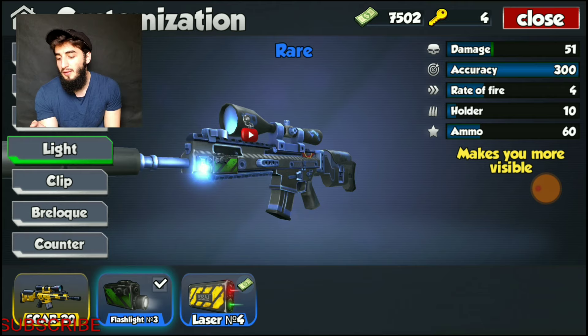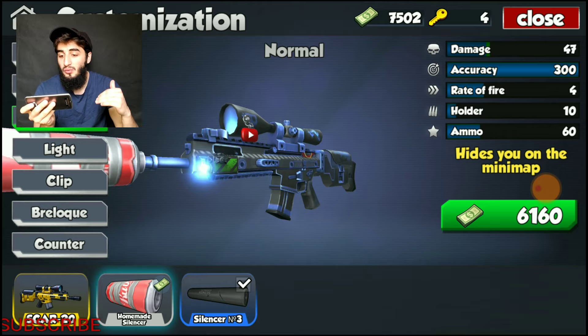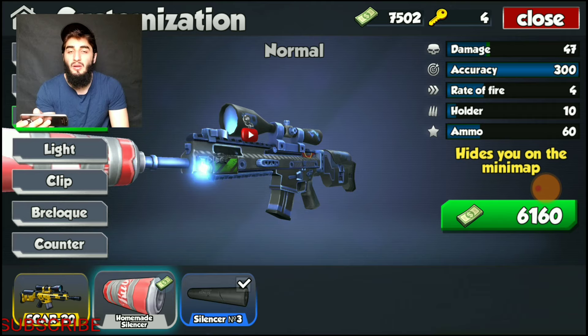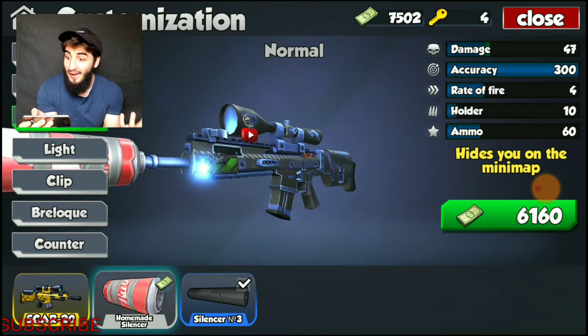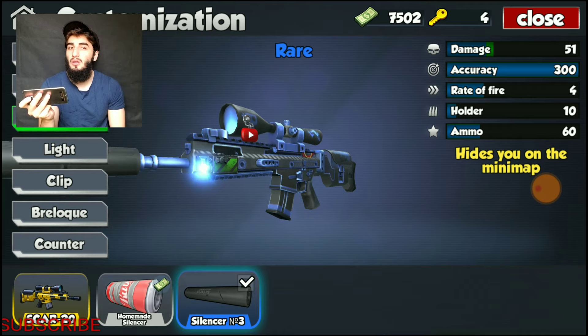Moving on to trunks — we have two options: the homemade silencer and the silencer number three. I would highly recommend silencer number three. The homemade silencer really won't increase kill speeds because it doesn't push damage past 50. Getting past 50 damage is key because it brings kills down from three rounds to two rounds, which really helps out a lot. The silencer takes the damage from 43 to 51 — a really nice eight-point damage boost. It's quite expensive but it also hides you on the mini map, which is an amazing extra perk.